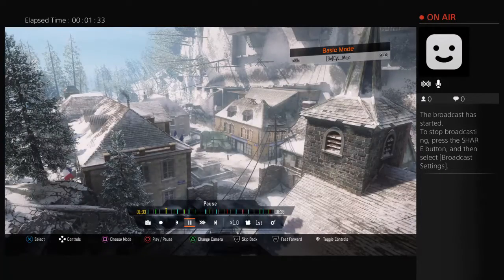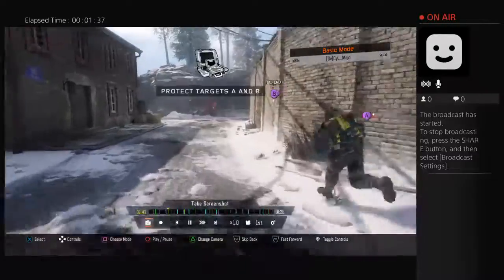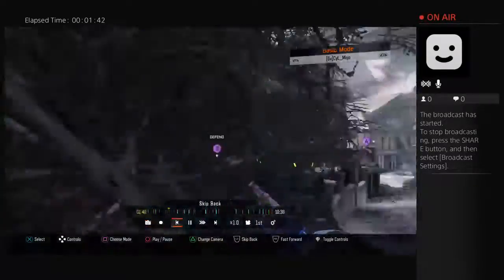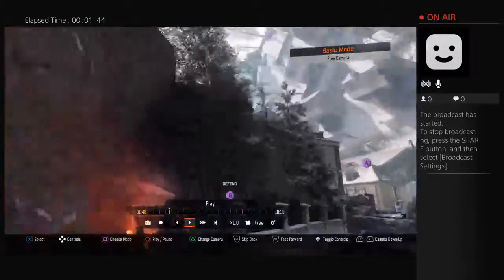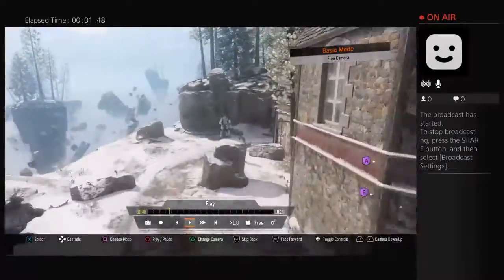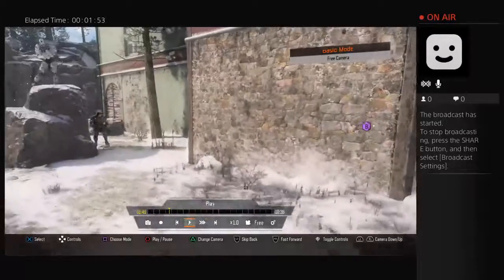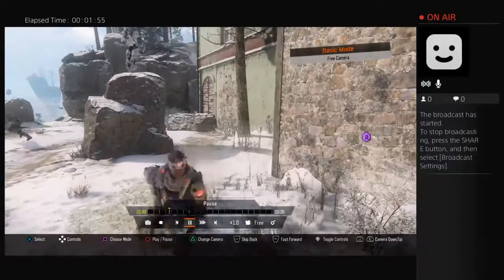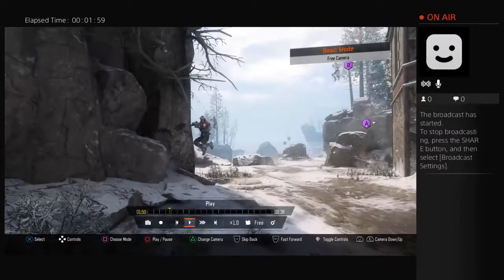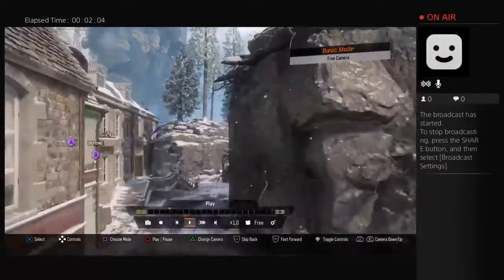We're moving on to the next round. I nade B Street and they are pushing B Street — my nade hits off the wall and lands right here but doesn't kill anyone, which I'm actually pretty surprised about because they're all clustered there. This guy for some reason is jumping.